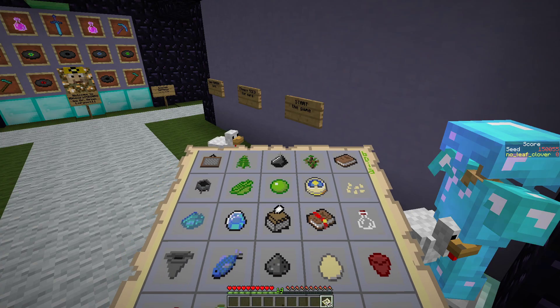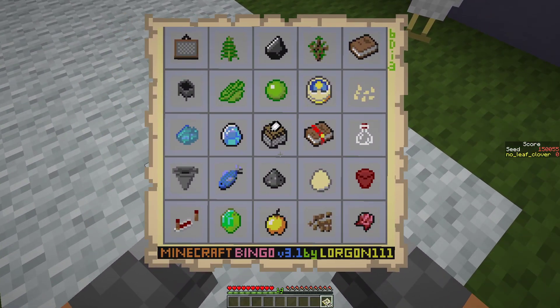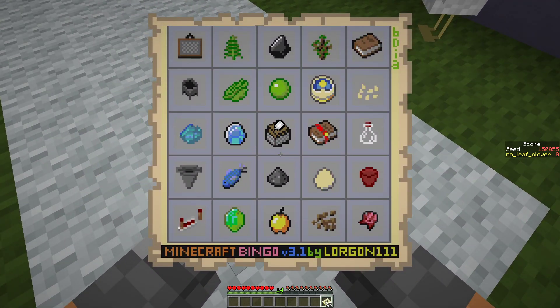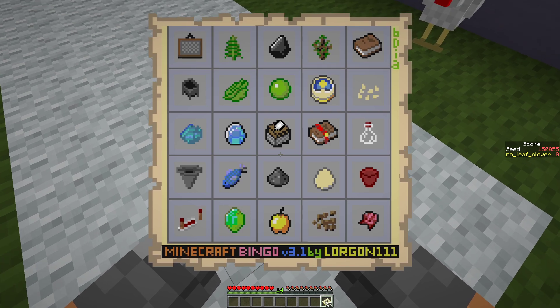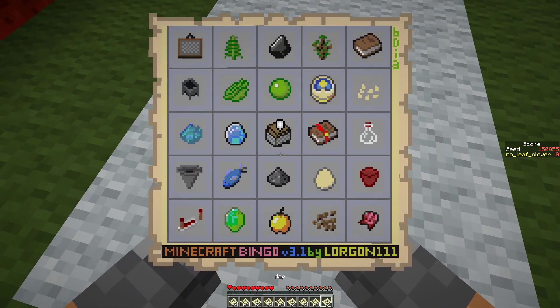So it's just the top row: two iron for the fern, the flint, one wool for the painting, the spruce sapling, and the book which means one leather and three paper. So we're looking for paper, sheep, fern, a cave, and spruce. That's what we're looking for.